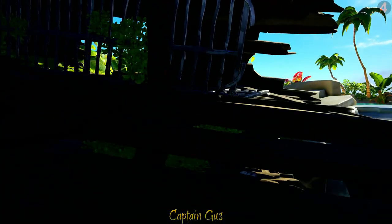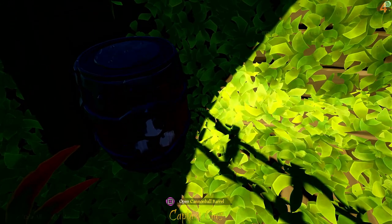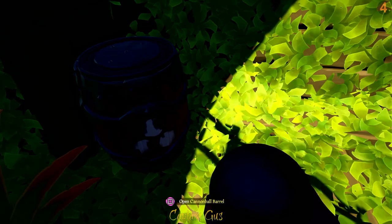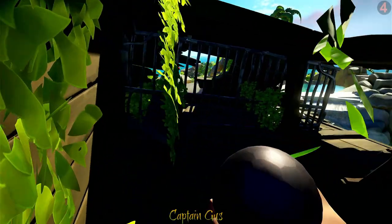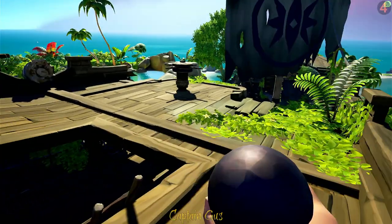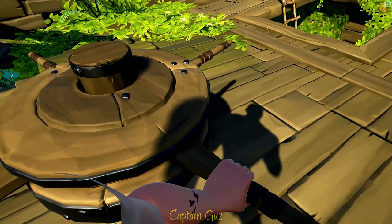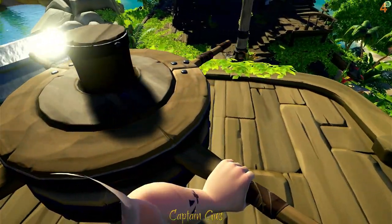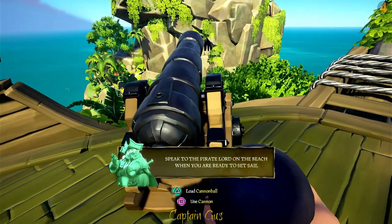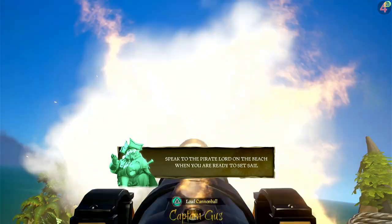Up the next ladder, up the next ladder again - you'll see a barrel here with cannonballs drawn on it. Take five cannonballs from there. This is how the capstans work, just so you know. There's a cannon - we're going to load a cannonball and fire it off for the next commendation.